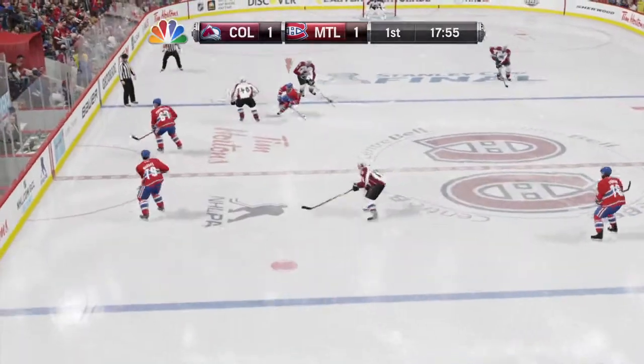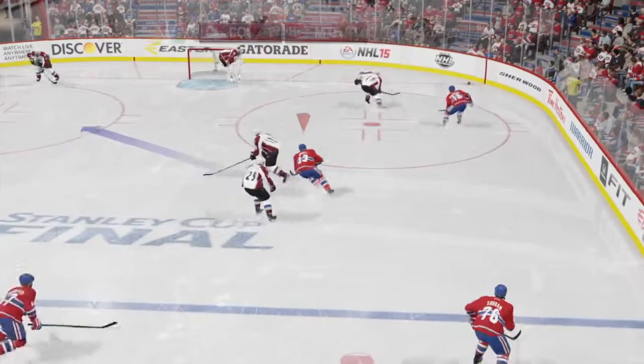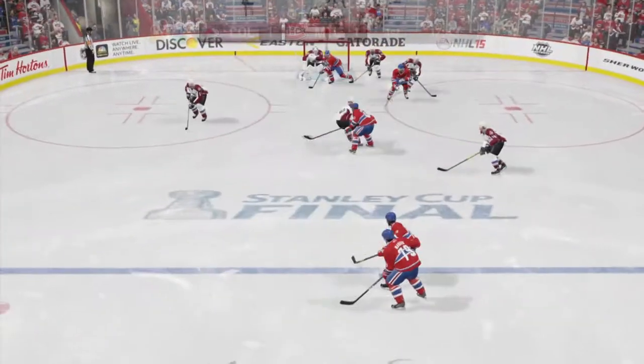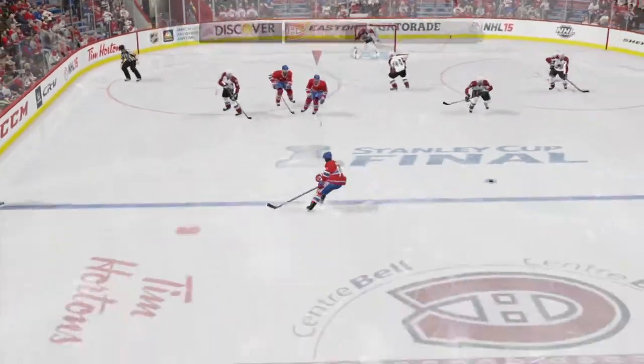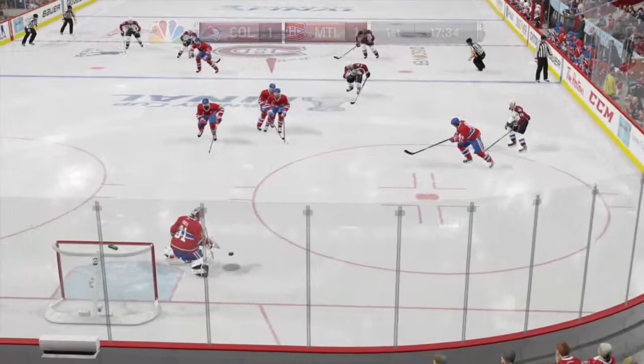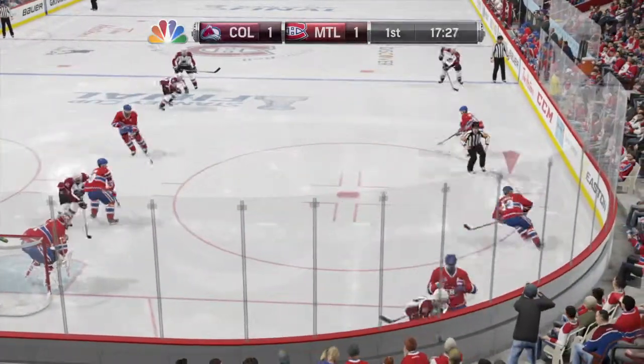The Canadians win that neutral zone face-off. Flip to the opposite corner, back in his defensive end together. You couldn't diagram it better on a chalkboard — perfect pass. Collected by P.K. Subban.